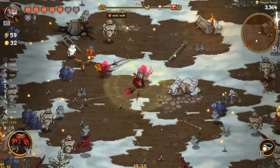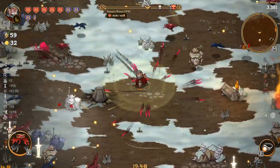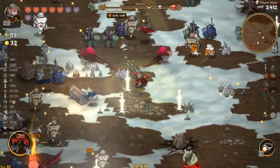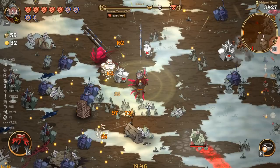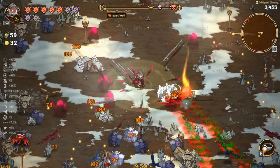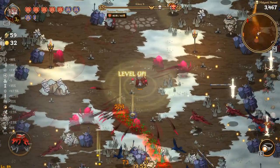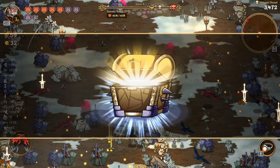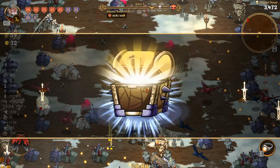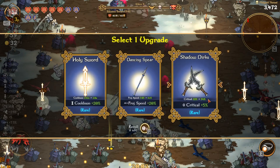I think we'll be able to potentially max maybe projectile speed or maybe damage — one of the two. I don't think we'll be able to do both but we will be able to do one of the two. I do want to test this out first. If someone's shadows are around us, that distracts enemies. I'm gonna take more crit on the shadow.